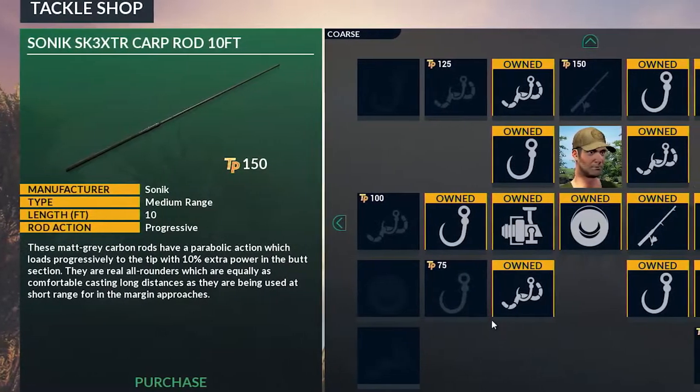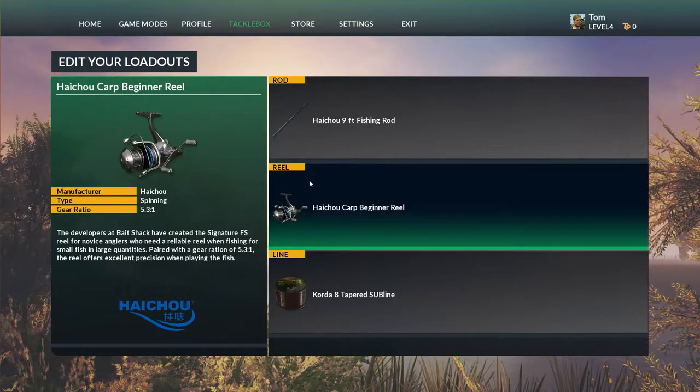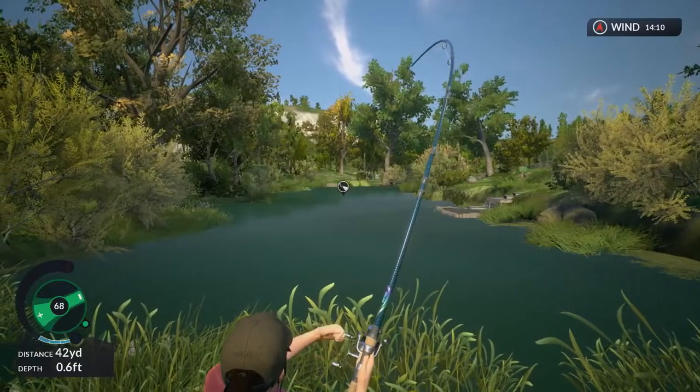You can choose from a wide range of authentic angling equipment. Use different types of rod, reels, rigs and bait in thousands of possible combinations to help you make your big catch.